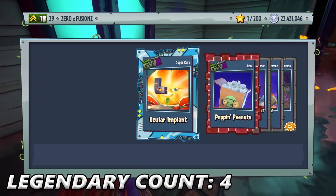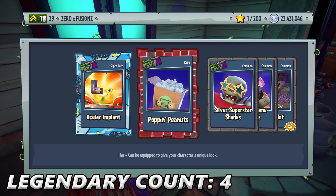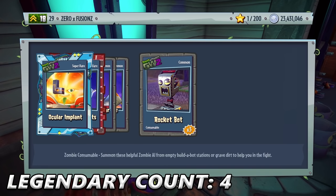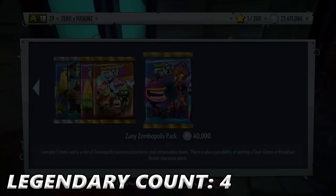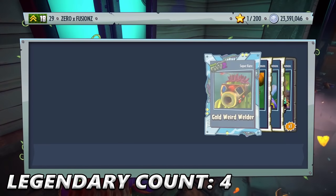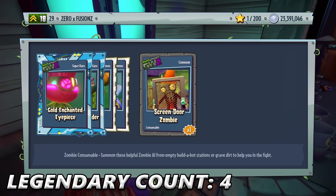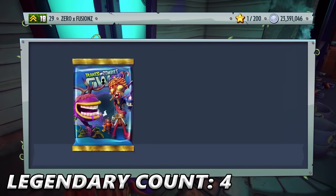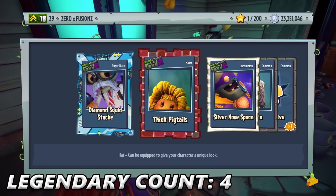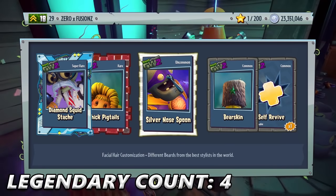We should actually have a look at that, maybe. Ocular Implant — that's a piece of Tetris. Poppy Nut Peanuts, Silver Superstar Shades, Silver Flame Frames, and three Rocket Bots. I think we've got maybe 12 packs left to go — still quite a lot. Condiment Mohawk — that one's very nice — still chances for some Legendaries. Really want that second piece to the Computer Scientist. Thick Pigtails, Silver Nose Spoon, Burr Skin for Colonel Korn, and a Self-Revive.